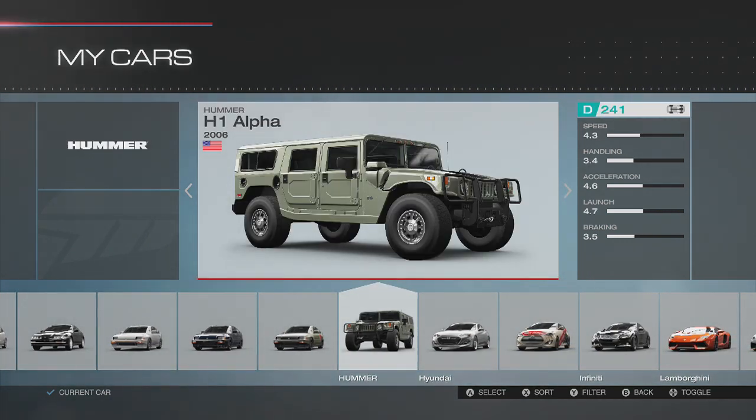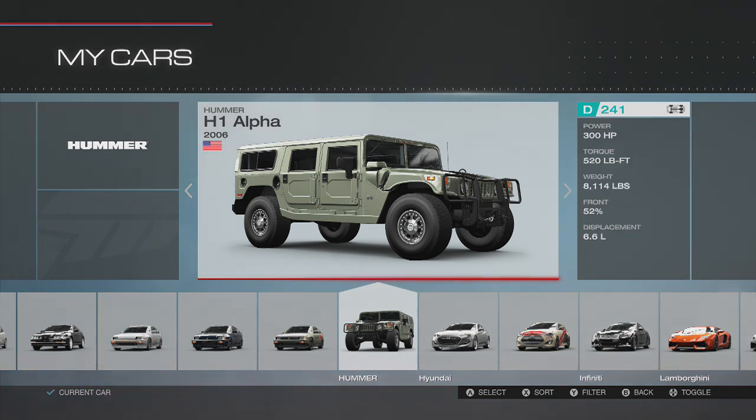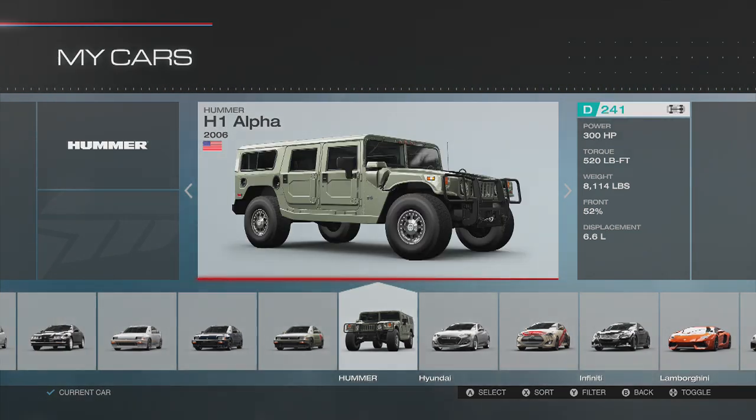Up next is the 2006 Hummer H1 Alpha. Oh my god, gentlemen — we're going to be able to rear-wheel-drive swap this thing, and you can also throw in a V8. But it's also 8,100 pounds, so I'm feeling a lot of content is going to come out of this one. Hopefully we can do a nice weight reduction and suck some of that fat out of the damn truck, because that thing is huge.